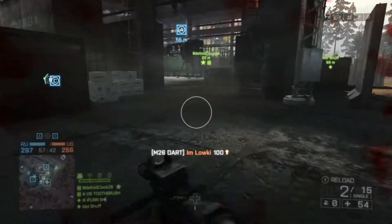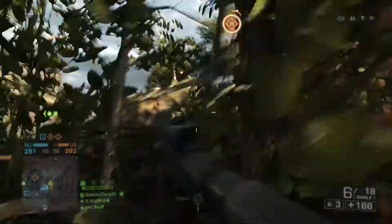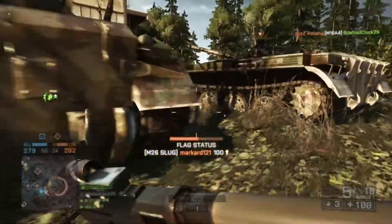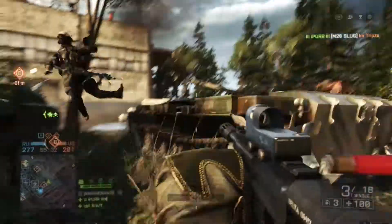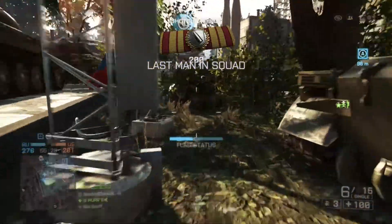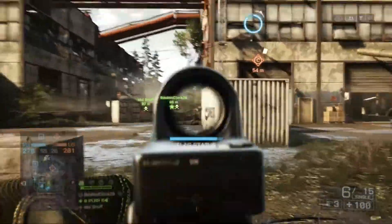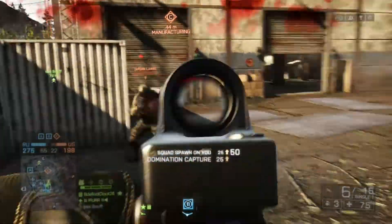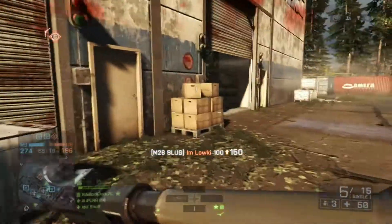Third is the M26 slug. This gadget shoots sabot slug rounds and is accurate at medium ranges. It does more damage at range, but because it doesn't do as much damage up close you won't get many one-shot kills, so I don't really recommend this gadget.